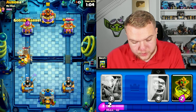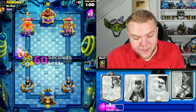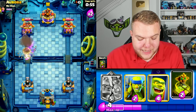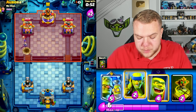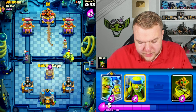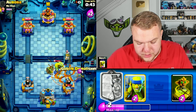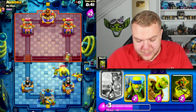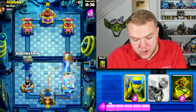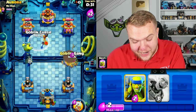He goes with his lock — going goblin barrel and goblin gang knowing he doesn't have lock in cycle. But he has the bomber — I forgot about the evil bomber. He defends it but we still got some damage. Going dart goblin and demolisher off to the side — he goes with earthquake on top of the goblin cage. The goblinstein is going to make it to the tower. He pops ability, goes with tornado too. This is not looking good at all.